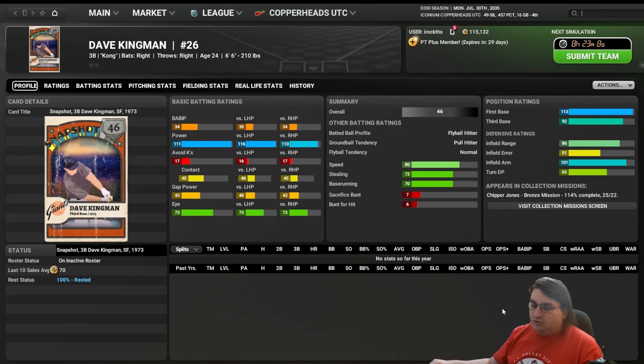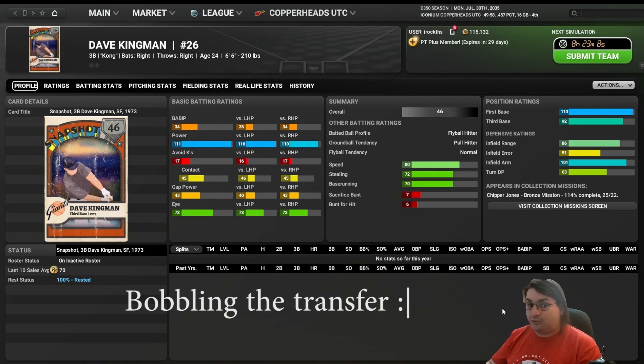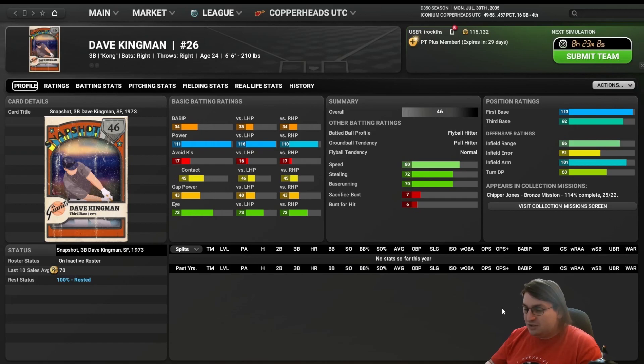Turn double play, for infielders only, is how well they receive the ball, tag second, pivot, and throw to first — not bobbling the transfer, throwing around the runner. Position ratings are composite ratings based on range, arm, error rate, and turn double play — essentially how good you are at using all those tools in sync. Just like every other composite rating, we're going to mostly ignore it. I'll occasionally use position rating to quickly check if I'm willing to play a player at a certain position — if a player's shortstop rating is 40, they're not playing shortstop.